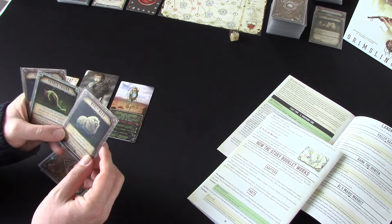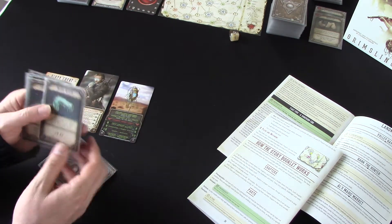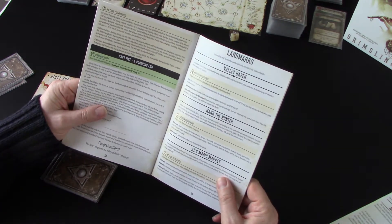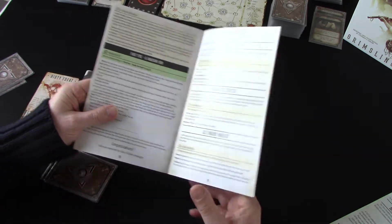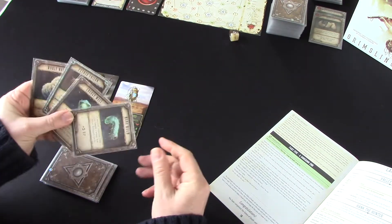Let's put the Woolly Ward in here. Actually, no — the Manor Worm, I might need it. Now I can trade. For every four items you discard, select one of your choice. I could trade these four for one other, but I'm not going to.